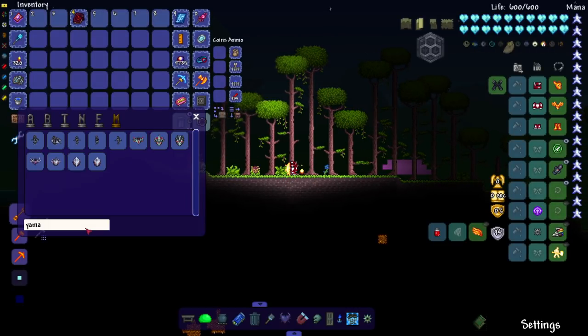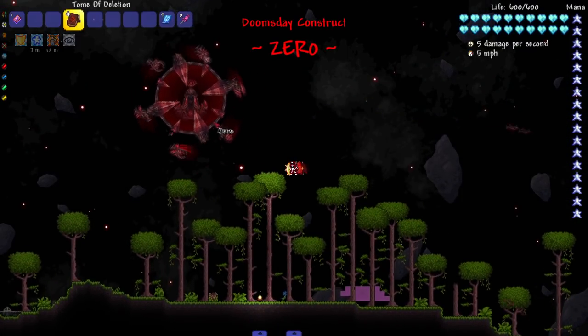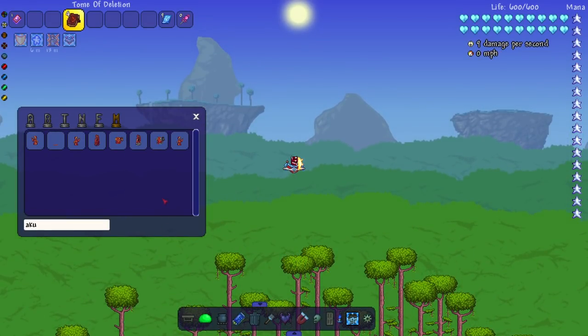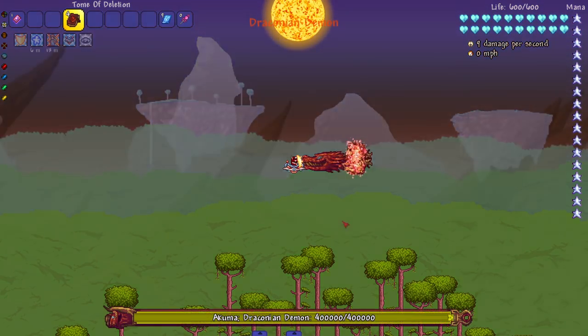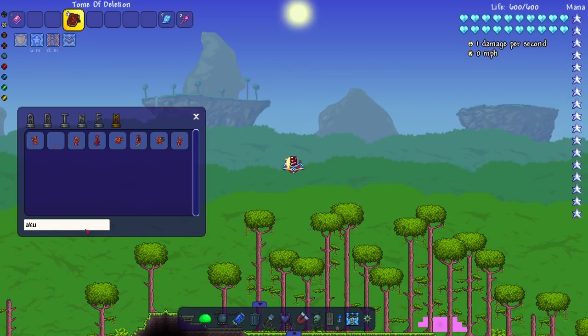Next up we'll fight a boss called Zero - because that's what this boss is to me: zero, nothing, nada. After that we fight Akuma - and I'm not talking about the fighting game character, I'm talking about the Draconian Demon. Very scary name, still dies the same.